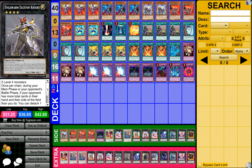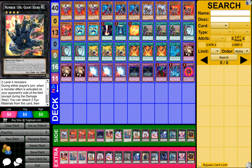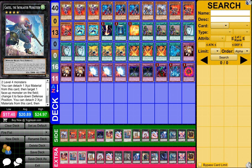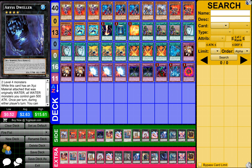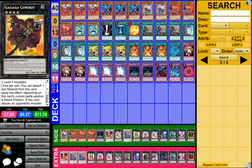1 Daigusto Emeral, 1 Evilswarm Exciton Knight, 1 Number 101 Silent Honor ARK, 1 Number 103, 1 Number 106 Giant Hand, 1 Castel the Skyblaster Musketeer, 1 Abyss Dweller, 1 Diamond Dire Wolf, 1 Number 82 Heartlandraco, and 1 Gagaga Cowboy.